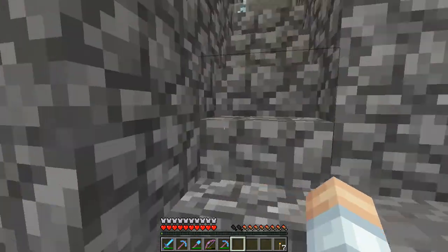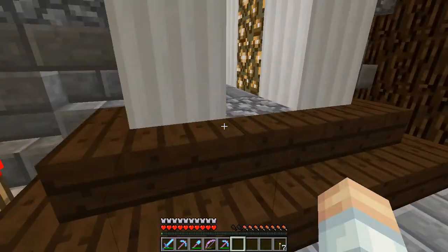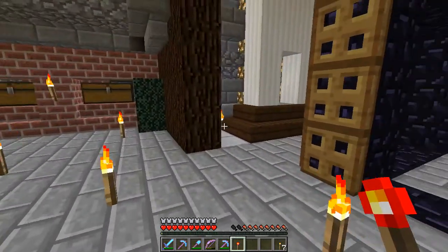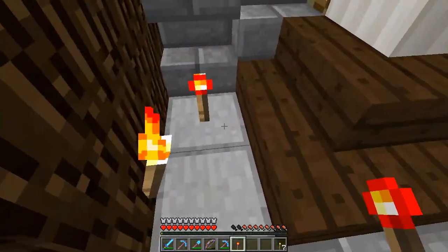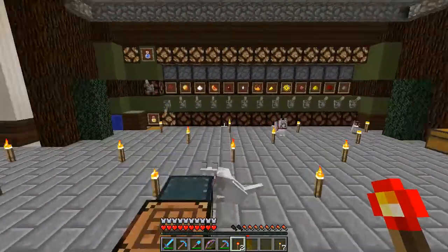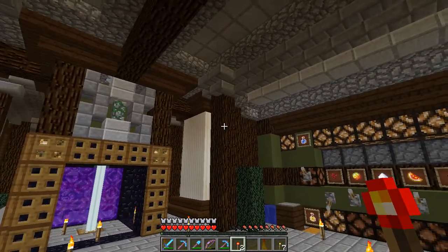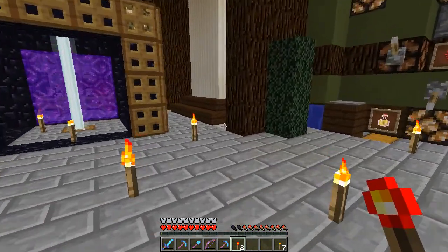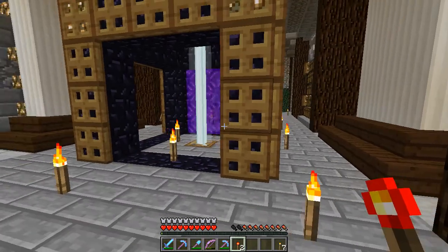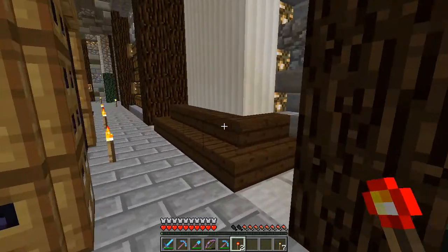Do you know what interstitial space is? In buildings, when you have multiple stories, there's generally more space above the ceiling — between the ceiling of one floor and the floor of the next — so they can run cables more easily, HVAC ducts, and all the infrastructure. That's the same case here. We've got some interstitial space down there and that's where a lot of the guts for this whole base are going to be hidden.